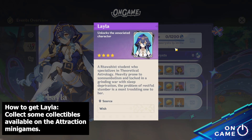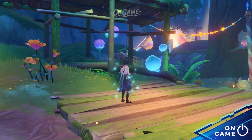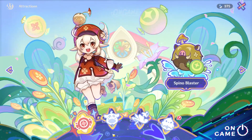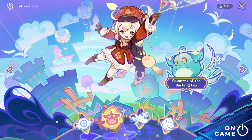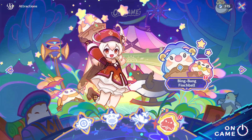Let me guide you through all the attractions. For the attractions themselves, there are Spino Blaster, Sojourns of the Barking Fox, Dance of Fleshing Dots, and Bing Bang Finch Brawl.